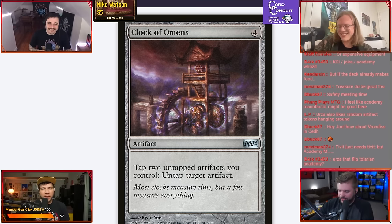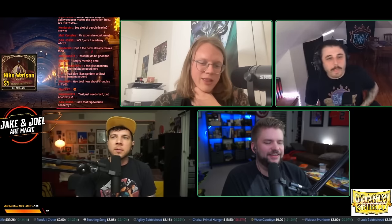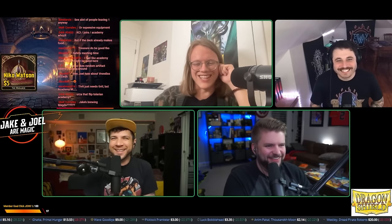When you type in 'Magda cEDH,' this channel is one of the first that comes up, and with the podcast there are multiple videos talking about the deck. I'm kind of building Magda right now. I wouldn't have Academy Manufacturer in the deck for a little while — but yeah, I love Magda. And that would be considered sans everything but red: sans white, blue, black, and green.